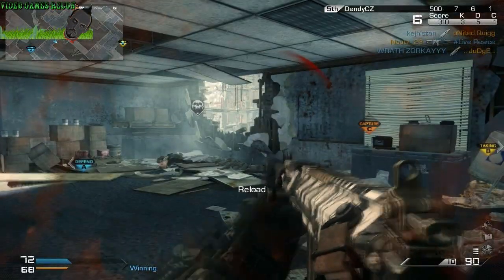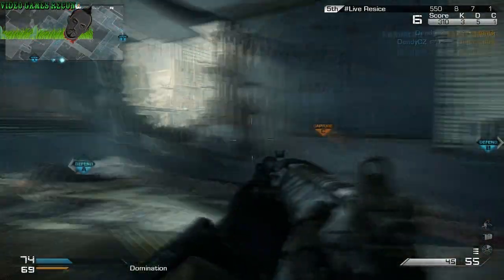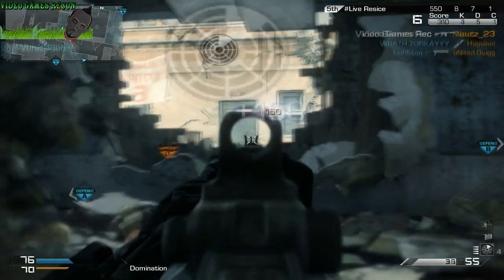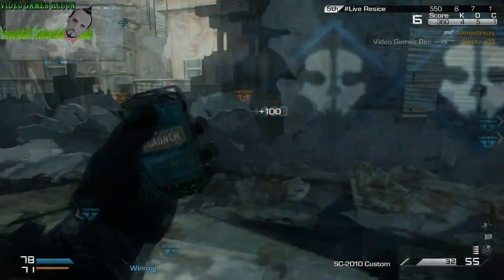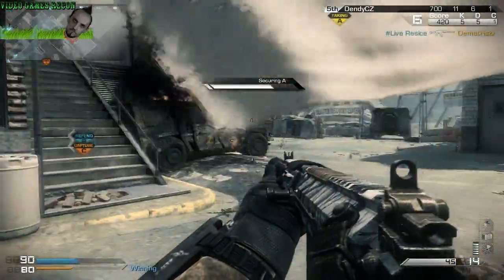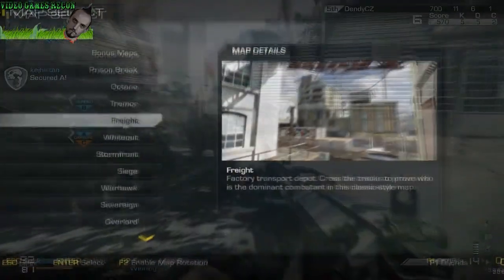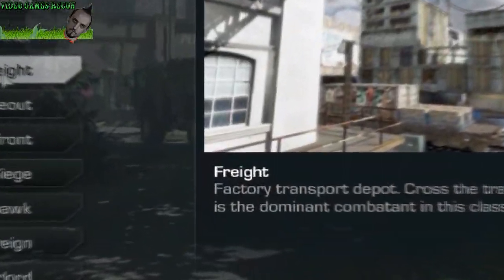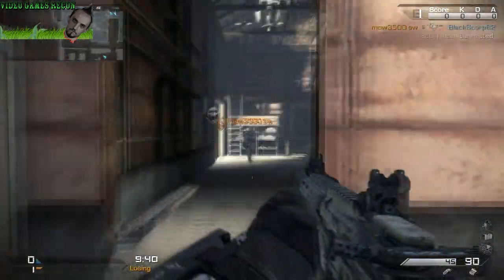Which of these guns is best for you really depends on how good a sniper you are. If you're a good sniper the L115 is probably the best rifle to go with, as you won't need to go for as many second shots presuming you can acquire the target the first time round. However the USR is tailored more towards a less experienced sniper with its higher rate of fire and greater mobility, so it really comes down to your skill level as to which is best.